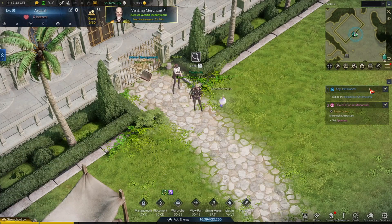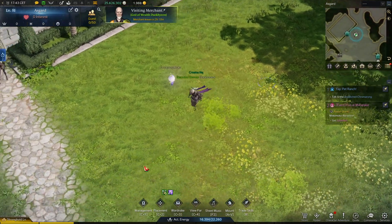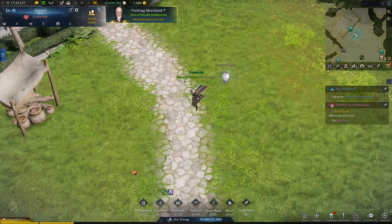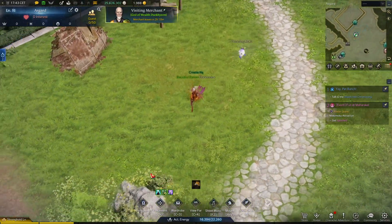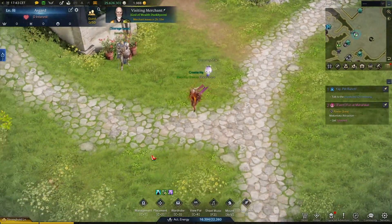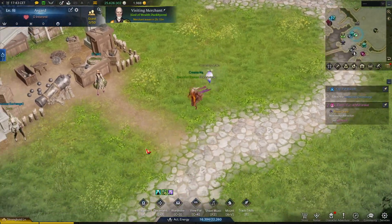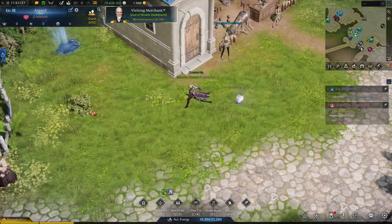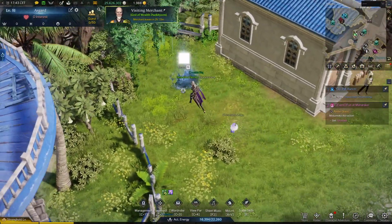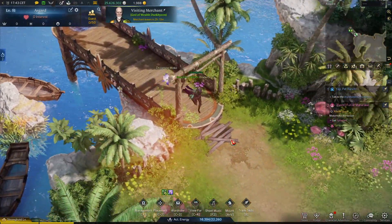This quest will take me to another part of the island. I need to move to the stronghold farm. This is one new, very interesting in-game feature. We have got a very interesting guide from Amazon Games regarding Pet Ranch where you can see that Pet Ranch and pets can be very useful. You can get Pet Skills.